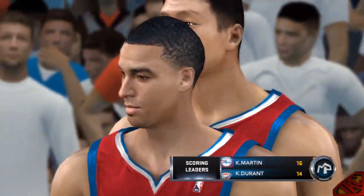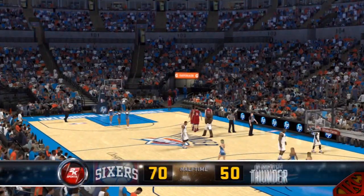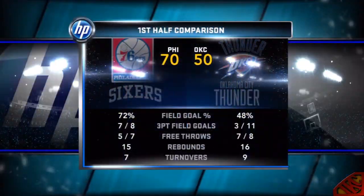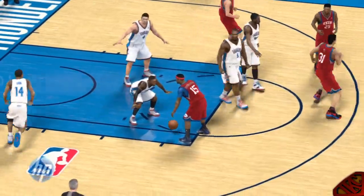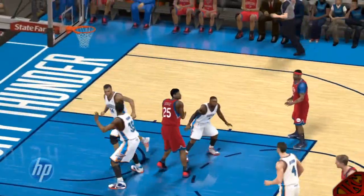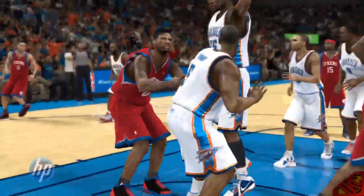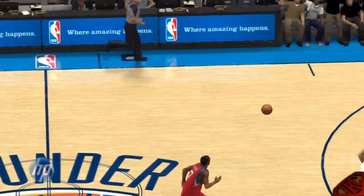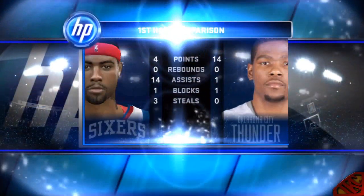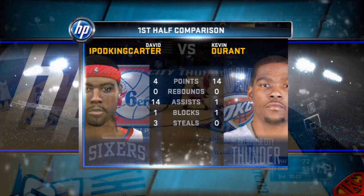First half, a pretty lopsided affair. 76ers on top, just dominating this one. A great team effort so far by the 76ers, playing great basketball. For Kevin Martin, it's been way too easy against the Thunder — he's scored 16 points, and it's been bombs away from outside. For the Thunder, they're putting forth an all-out offensive effort on the glass. A nice first half turned in by Kevin Durant — he's been one of their more dependable shooters, knocking it down better than 50%.